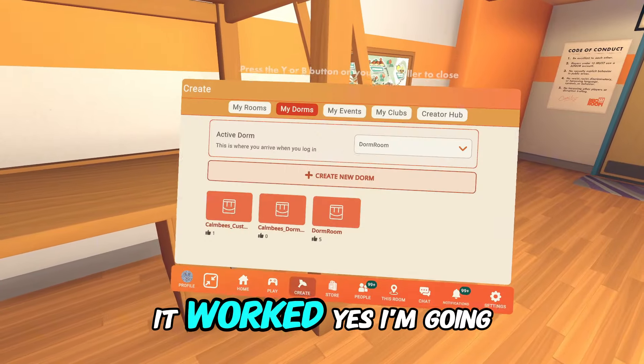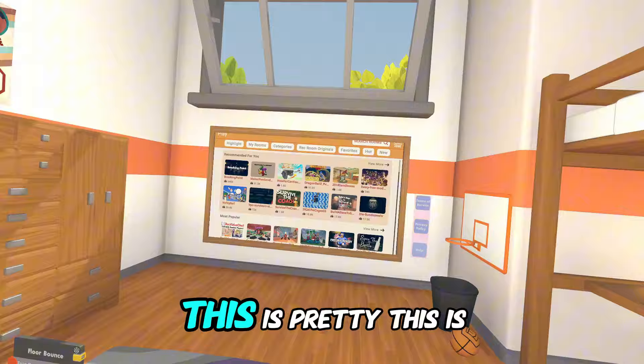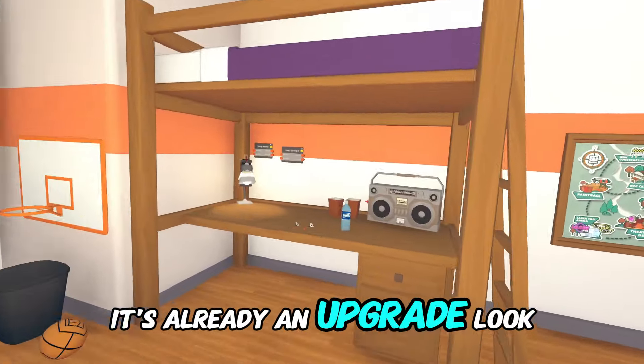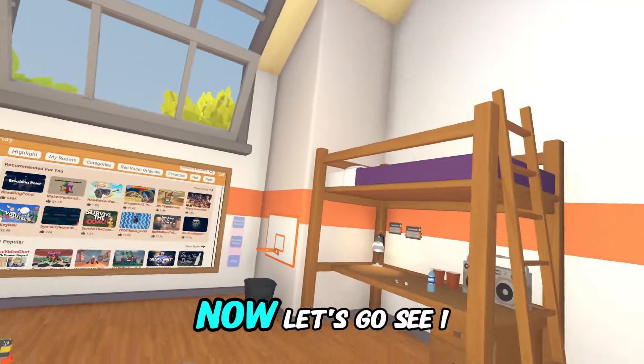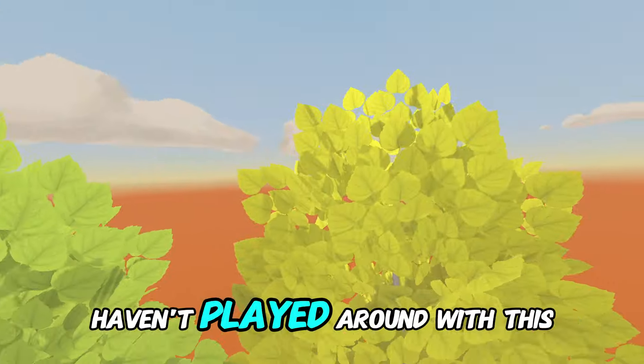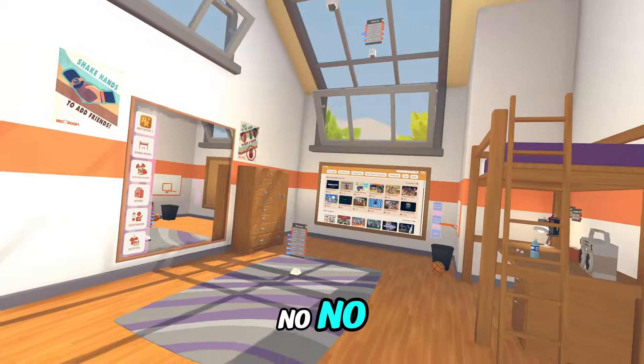It worked! Yes, I'm going alone. Alright, here we are in our new dorm. This is pretty sweet already — it's already an upgrade. I actually have stuff in here. Now let's go see — I haven't played around with this yet. Can we fly anywhere? No, we still have restrictions.